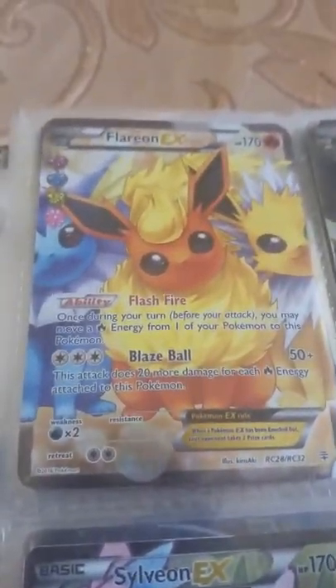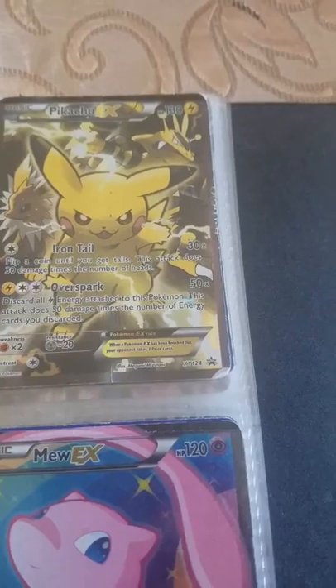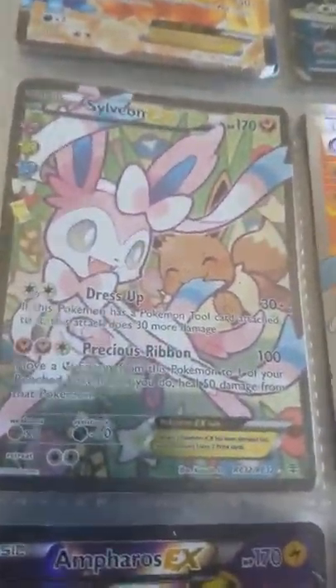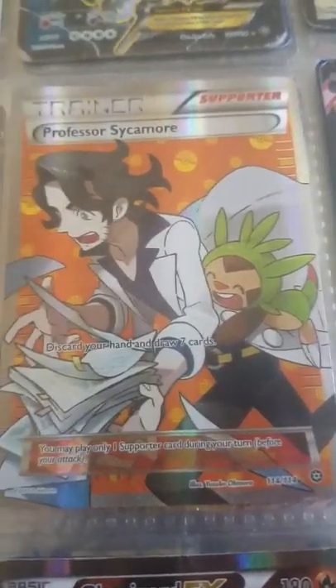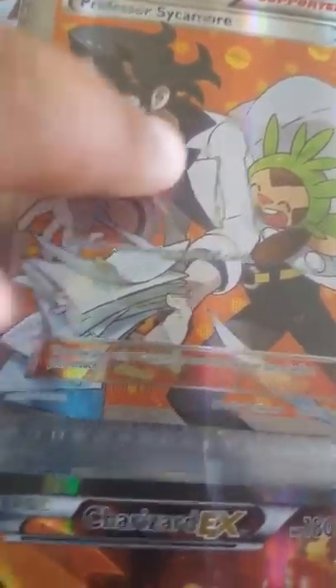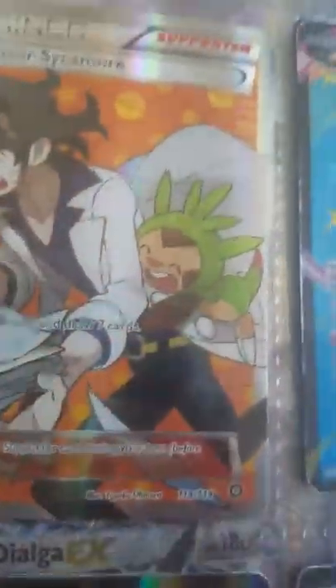On to my Full Arts. It's Floreon EX Full Art, Steelix EX Full Art, Pikachu EX Full Art, Sylveon EX Full Art, and Professor Sycamore Full Art. I like the artwork on the back — like the Pokéballs. Right here you can see a full Pokéball. I like the orange, and I like the Chespin.